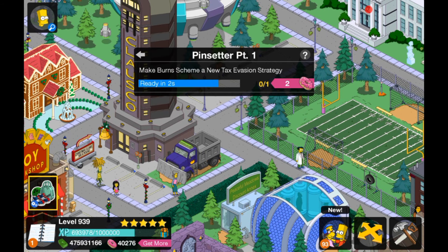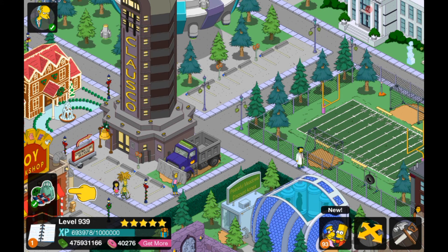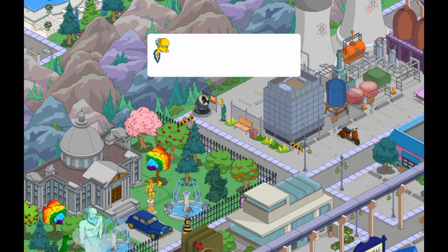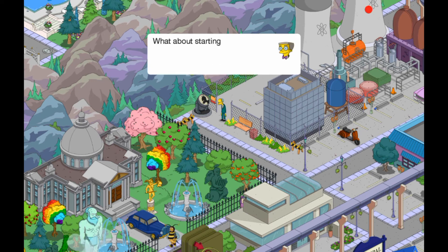There he is — it's actually rushing now. He's actually over there. Let's go to him. Is that the nuclear power plant? Anyway, done! Finally. Tax havens in New Havens, shell companies that sell seashells — I've done them all already. What about starting a charity?